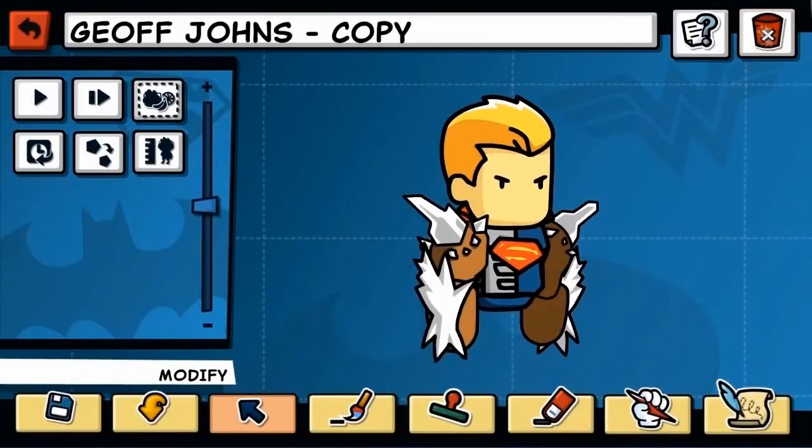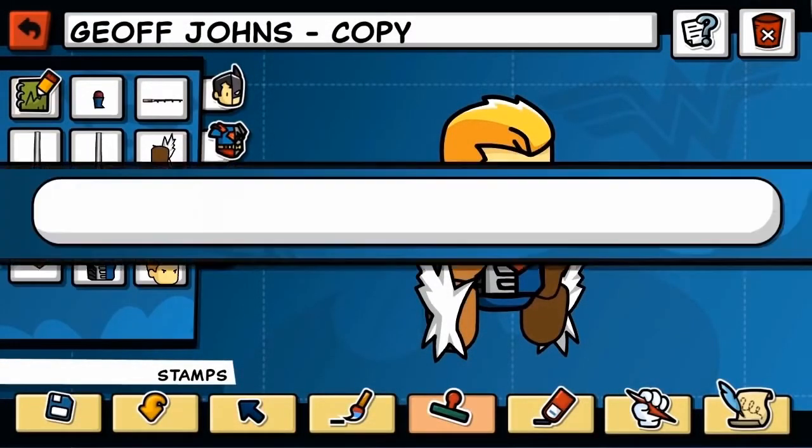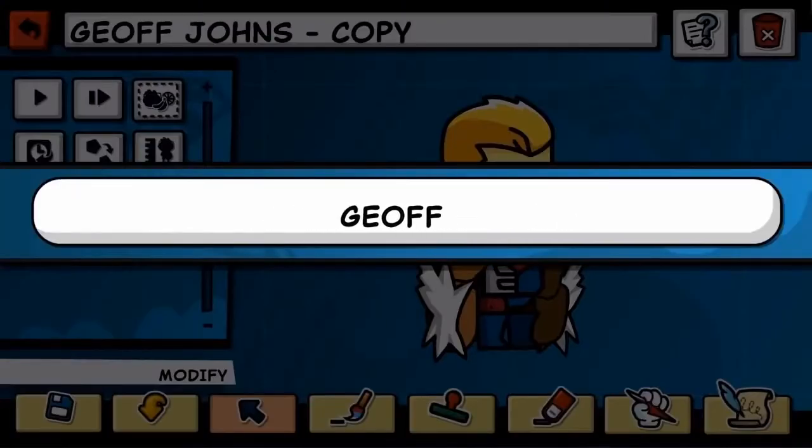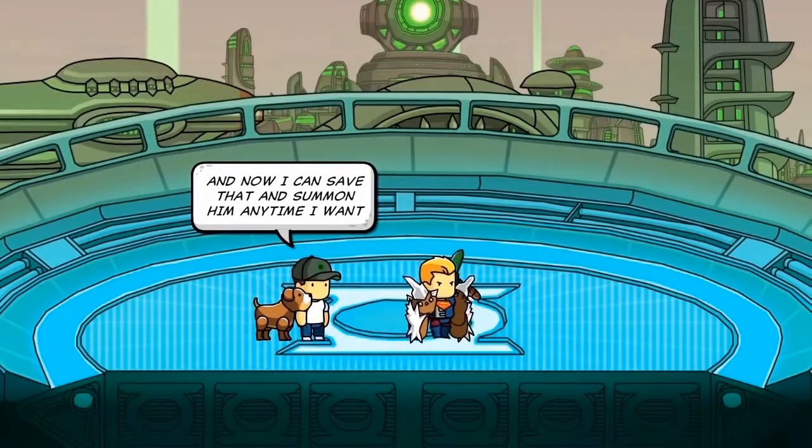That's Doomsday. And now I'm going to go deep into the DC universe library and pull out a character called the Fisherman. Some people might know him, most people will not. I'm going to name this guy Steve, and now I can save that and summon him anytime I want.